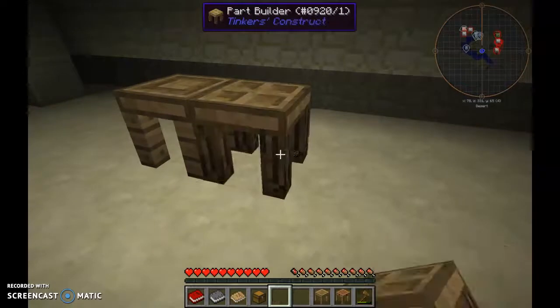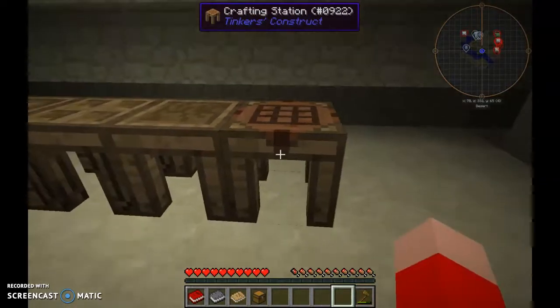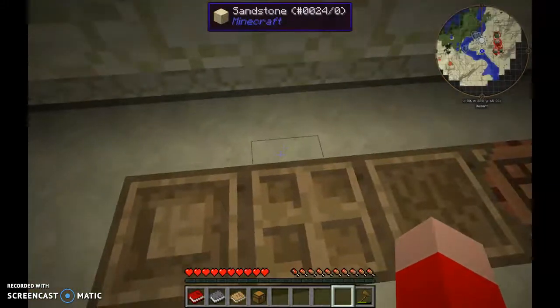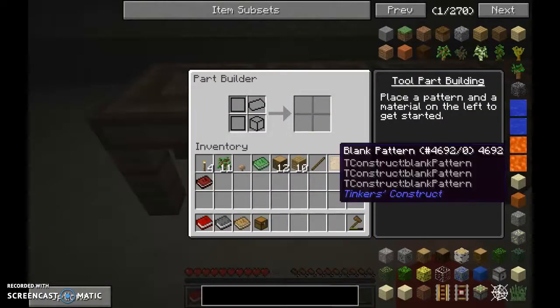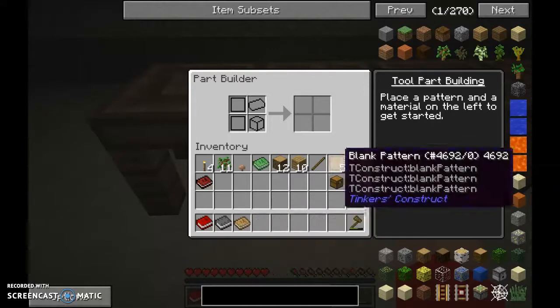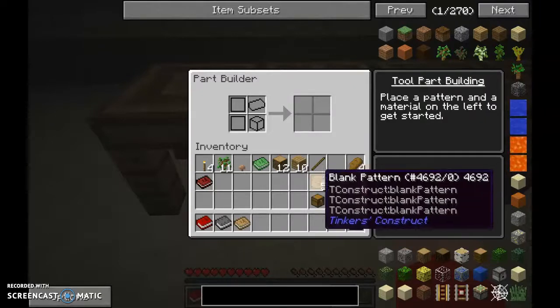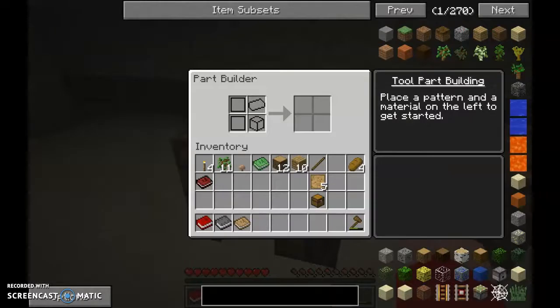Right then, we have the part builder set up. The tool chest will go back here, and the part chest will go down there for the stencils, which you can make by doing this recipe with a blank pattern on top. So going into the part builder, you put the resource template here and the resource material here.